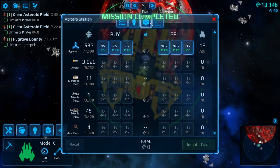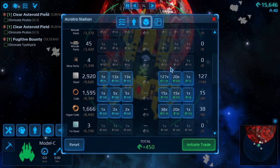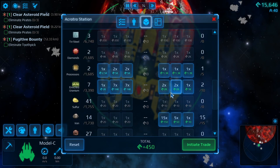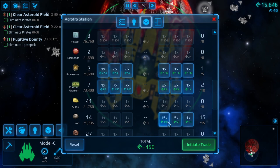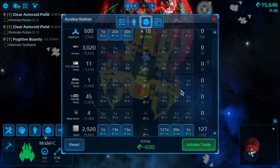Let's go here - let's sell the hyperium, we don't really need that yet. We want to keep these processors, we want to keep enriched. We can sell that as well - that wasn't an awful lot of money.